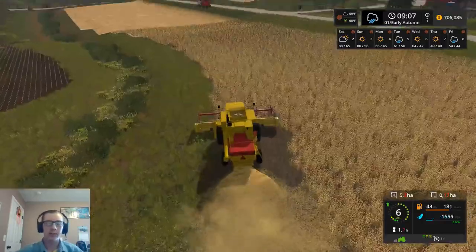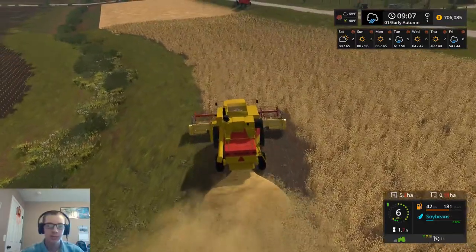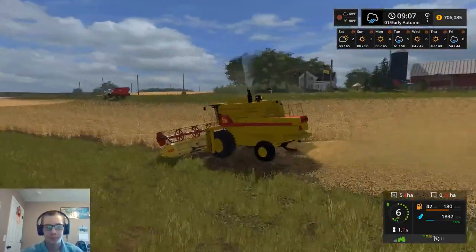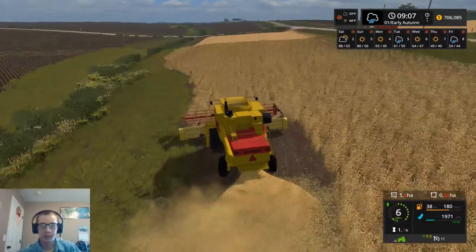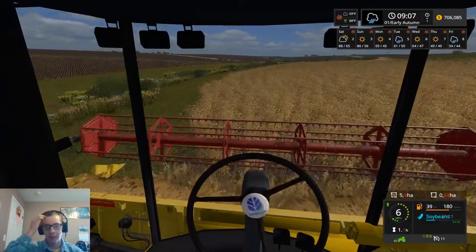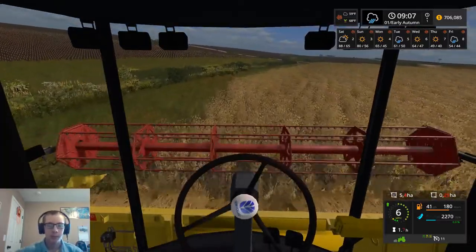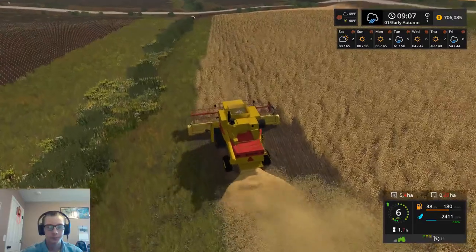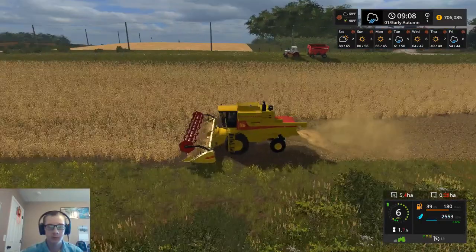It's a little more challenging than just selling as much as you can in an hour to see what you can get. I really am liking the soybean texture on this map — it definitely beats the standard vanilla one. The standard texture just looks a lot like wheat or barley even up close. Let's see what we can get for soybeans out of both of our fields.